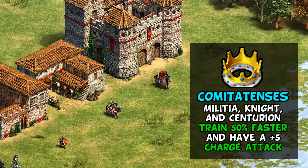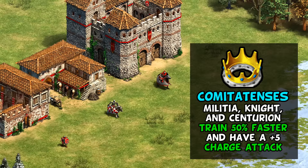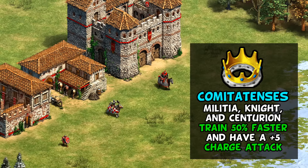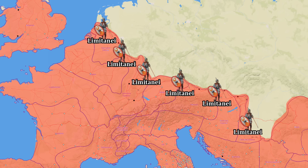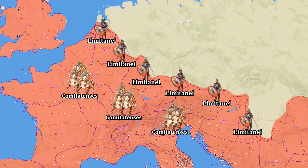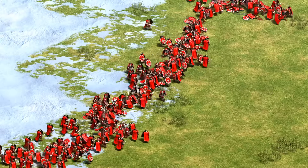The Romans' other unique tech is Comitatenses, which refers to a reform made by the late western empire and gives a charge attack and faster creation time for three key unit lines. Near the end, as the empire adapted to defensive needs, the traditional legion of roughly five to six thousand soldiers was split into a greater number of smaller, more specialized armies. One type was the lower-status limitanei, or border guards, placed at forts along the frontier as a first line of defense. In contrast were the stronger comitatenses field armies, placed further in the interior to intercept large enemy incursions in pitched battle. There was also the emperor's personal army, used to deter usurpers or deployed at critical locations.